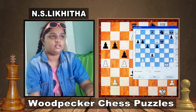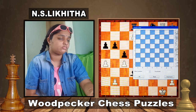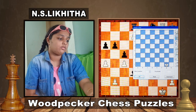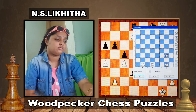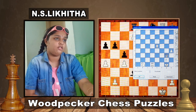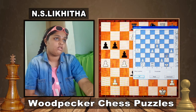Let's move on to the second puzzle. White King is on g1, Queen on g3, Knight b1, Rooks on d1 and e5, Pawns on h4, g2, f2, d4, b2, a4, and e6.